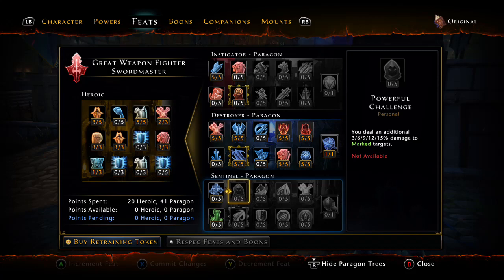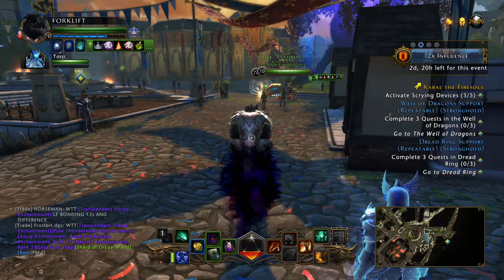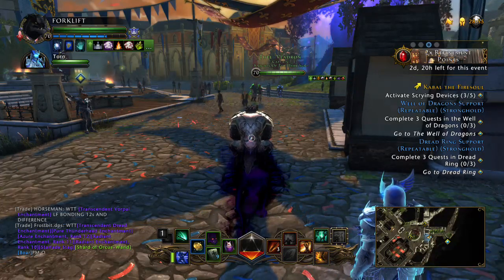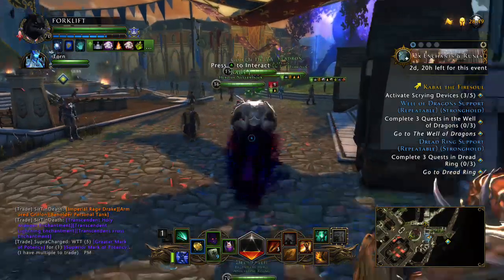A good idea would be to use another loadout — those are 500 Zen on the market now. You could just buy another loadout and have both builds at the same time. Personally, I just got rid of the other build because I'm not using the mark, so I'm using battle fury constantly and slam constantly.